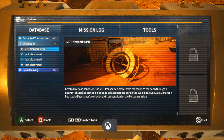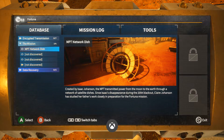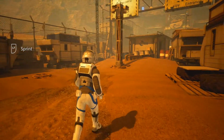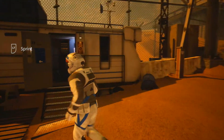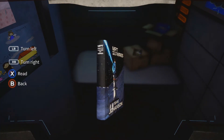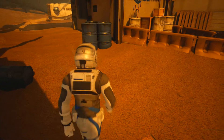Nice, I got my first achievement! The MPT transmitted power from the moon to Earth through a network of satellite dishes since Isaac's disappearance during the 2054 blackouts. Alright, so we're starting up the main mission. We've got to get to the Festinov launch site — we can sprint. Imagine a world free of fossil fuels and pollution, all energy needs satisfied in the blink of an eye.